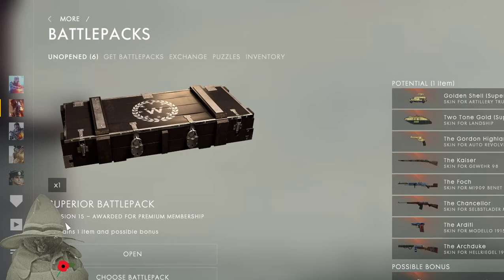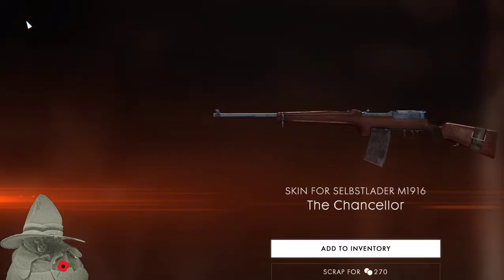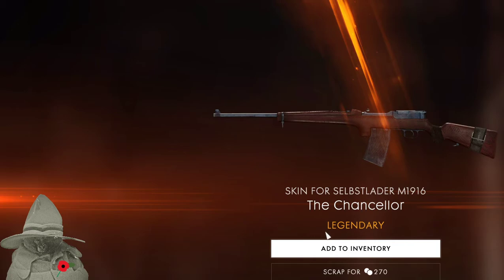We've got a superior power pack for revision 15 — let's go. The Chancellor — it's legendary, really. I can't quite make out the full name — my tongue is all over the place right now. I'll just add this to the inventory. Oh, some XP boost, legendary — I don't know, maybe I can sell it later.